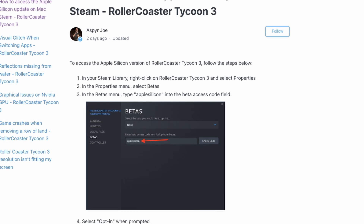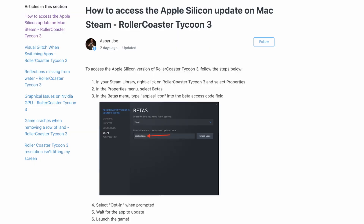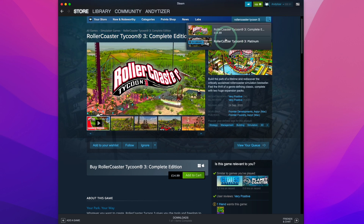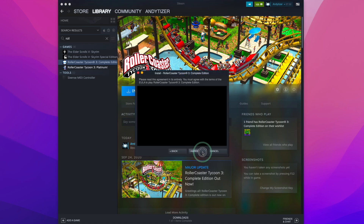Here's a quick guide on how to get the native ARM version of RollerCoaster Tycoon 3 working on Apple Silicon Mac. Specifically we're going to be using the Complete Edition of RollerCoaster Tycoon 3. The Platinum Edition isn't compatible, as it's a different version entirely due to licensing rights. Once you have the game installed, we can move on to the next step.